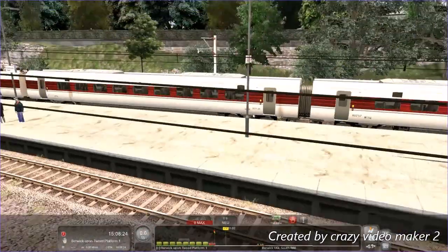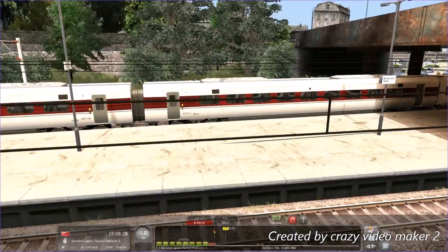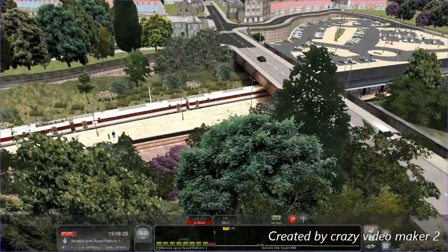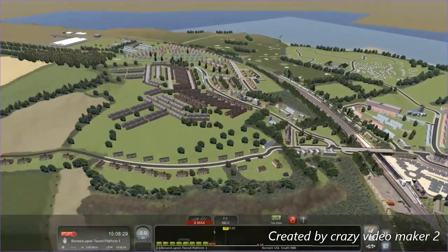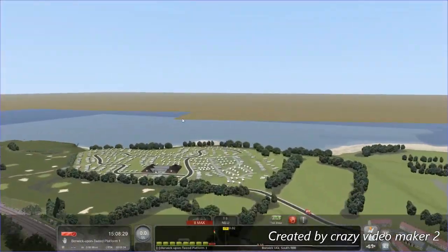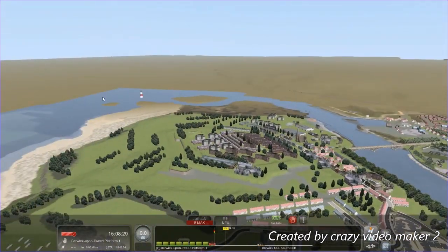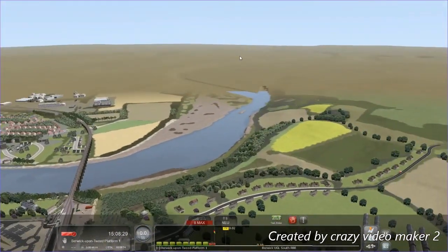The whole train doesn't even fit, so you're technically always going to overshoot. Let's have a look at Berwick-upon-Tweed. You can pause on trains. There's the River Tweed going into the sea, and up there will be the mountain probably.